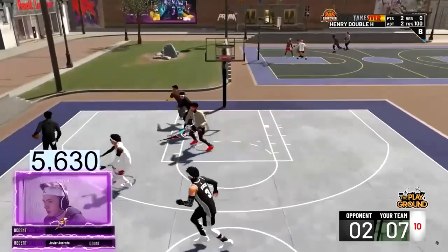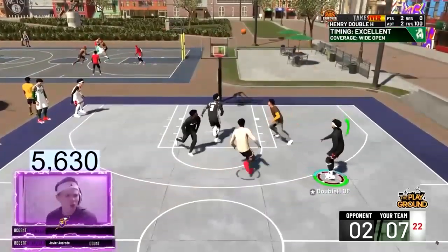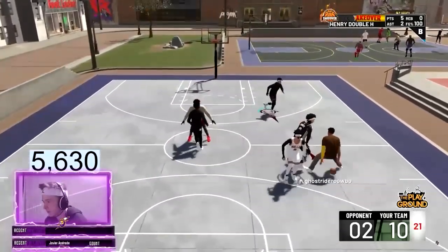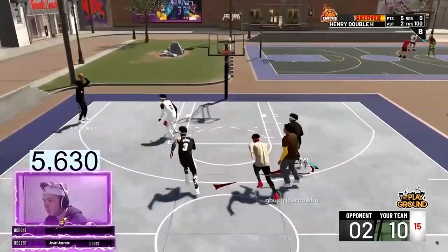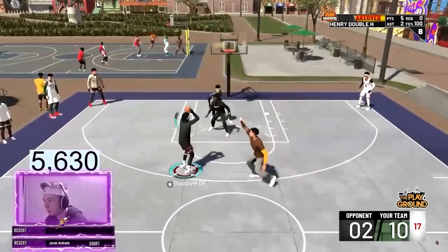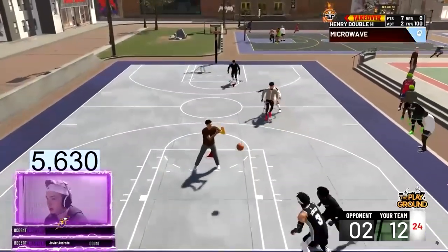Let's go. Big greens. Big walkbacks, man. 10-2, bro. We're about to hit 97. Big blues. Big takeover. Y'all don't want to get that takeover — double the trouble, man. We gotta get an ankle breaker for the final point. We have to. Imagine.